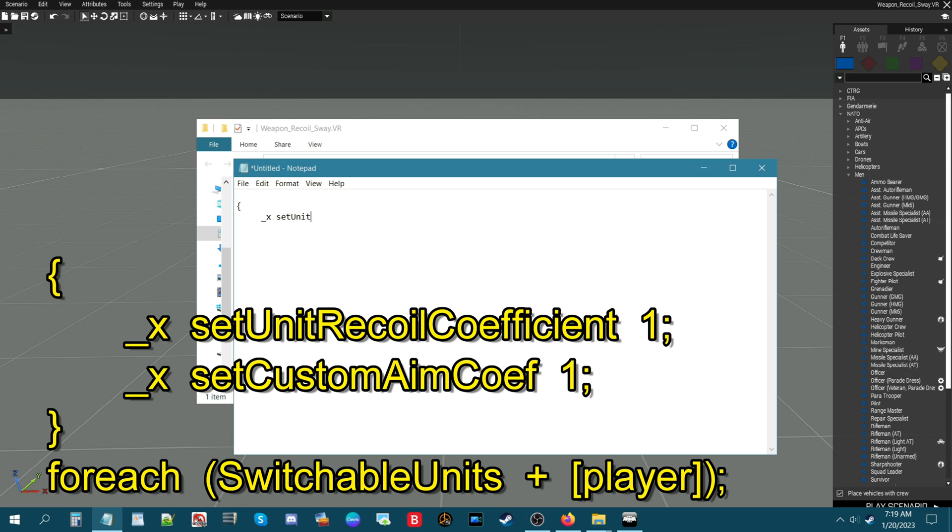The command is setUnitRecoilCoefficient - with capital U, capital R, capital C - then space, then one, then semicolon. Hit Enter, and the next line is going to be underscore x, space, setCustomAimCoef, space, one, then semicolon. Hit Enter.